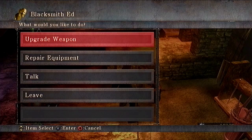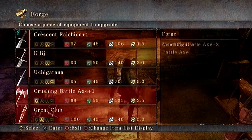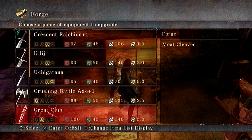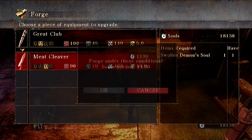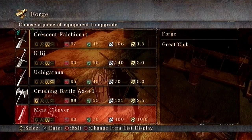If you go to upgrade weapon, you can see that there are quite a few options now. The great club, as well as the regular club and a few other items, can be upgraded to the meat cleaver. All you need is the swollen demon soul. So we're going to do that, pay the soul cost — which I forgot about — and now we have the meat cleaver.